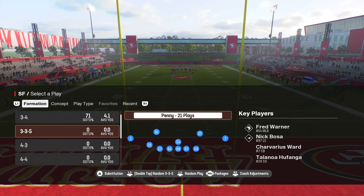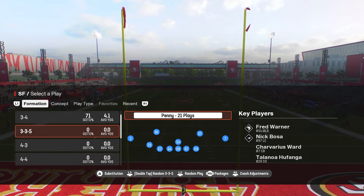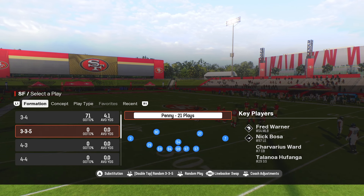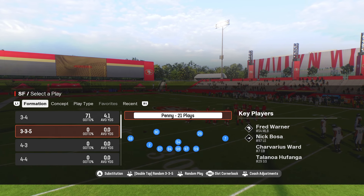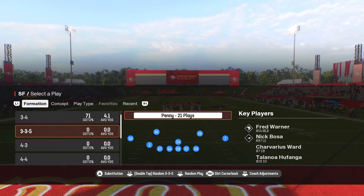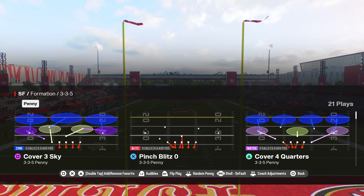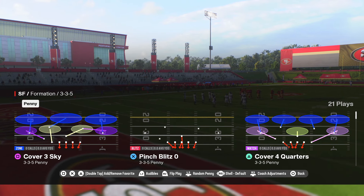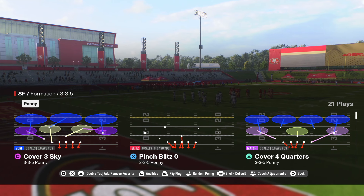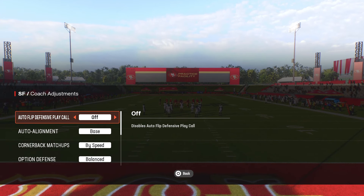The defensive playbook we're using today is Carolina. The formation is 3-3-5 Penny. When you're in packages, use the right stick to scroll over until you hit Slot Cornerback — that's the package we're running. The two plays we're going to use are Cover Three Sky as our base, and Pinch Blitz Zero as our second play.